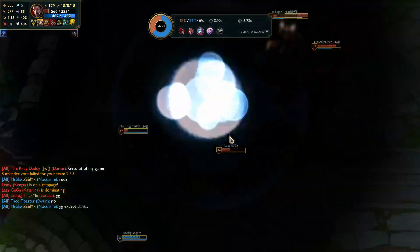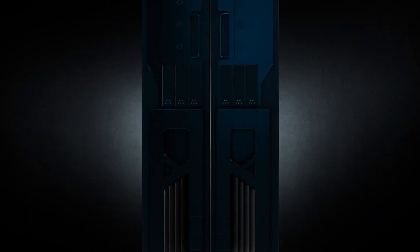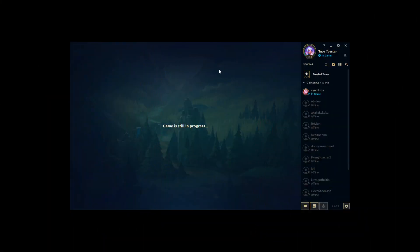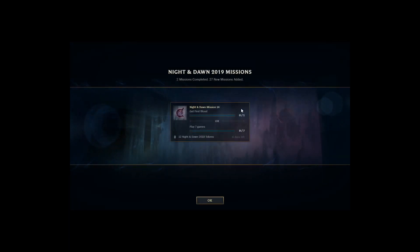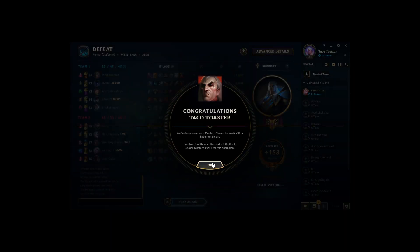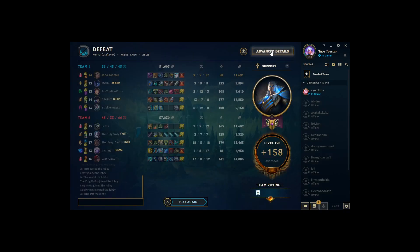You saw the power of Swain - I was having too much fun, wasn't playing too smart. I just wanted to kill everybody, but that's how it goes sometimes. It's a normal game, so I'm just having fun. We saw the power of Swain. Caitlyn couldn't protect herself, everyone else was doing too bad. Zillian gave me some good ultimates. Just did so much damage. S or higher, there we go.